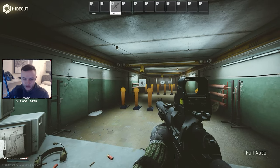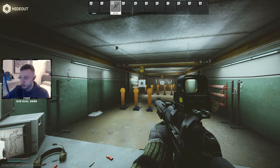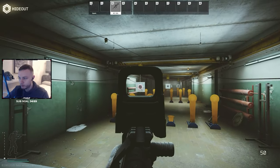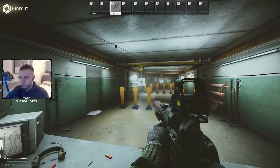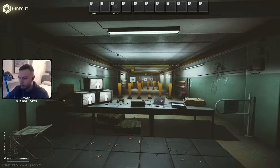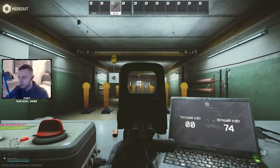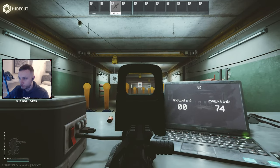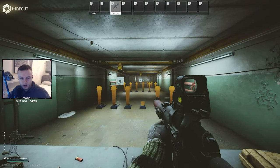BSG also just did another buff right this second. They have buffed all guns' visual recoil, which is basically how much the camera shakes when you spray. That is what's called camera recoil. They've also buffed the VAL and the VSS by 5. Bearing in mind, all other guns got a buff by 10 — VAL did just get a minor buff by 5, so not as much as other guns. But crouched — it's still pretty sporadic, but it's better than nothing.